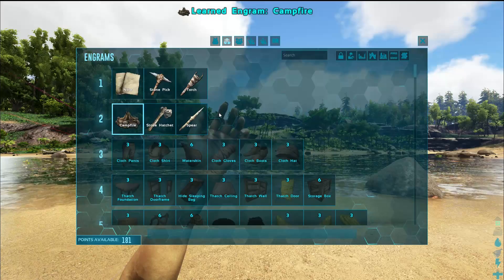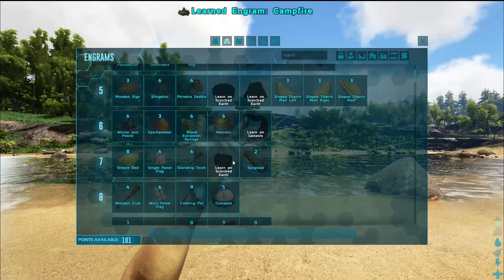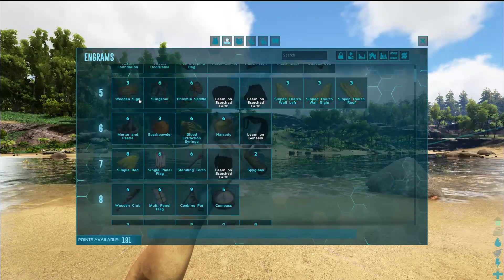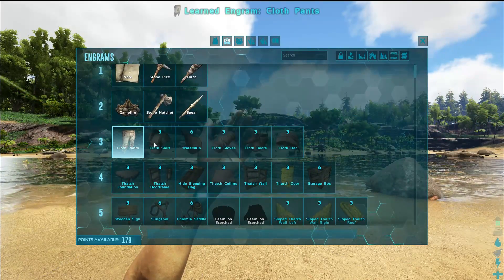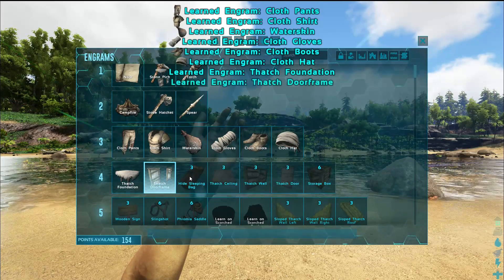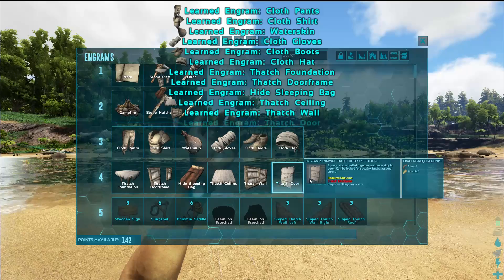Now that you have levels put into your character, you will earn engram points. Go to your engram point icon again and you'll notice you've unlocked more engrams. Each set of engrams has a number next to it indicating what you get at that level. Just be careful — don't waste all of your engram points at once.